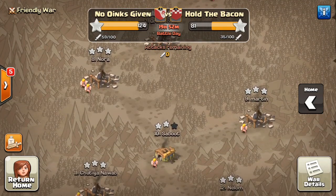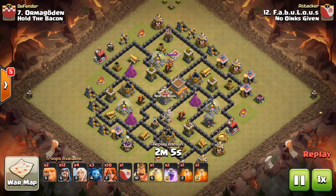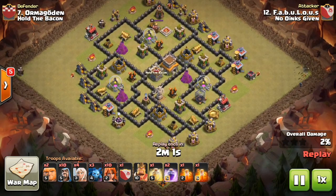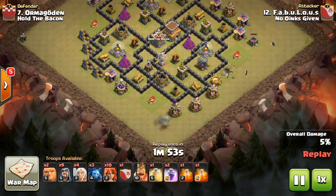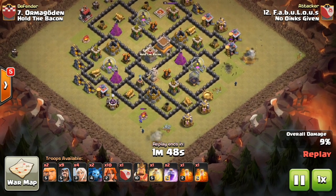Next one is our number 12 versus their number seven — this is done by Fabulous. He's using a different attack strategy I haven't seen yet in this war: four healers, a few giants, a bunch of valkyries, and bowlers in the clan castle. The healers are going to be used to heal those bowlers.